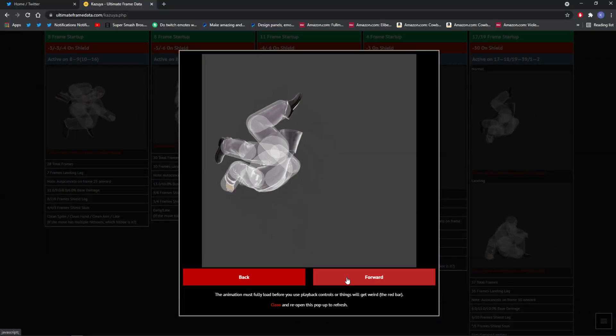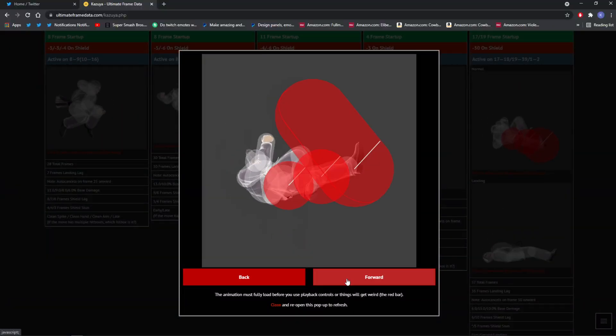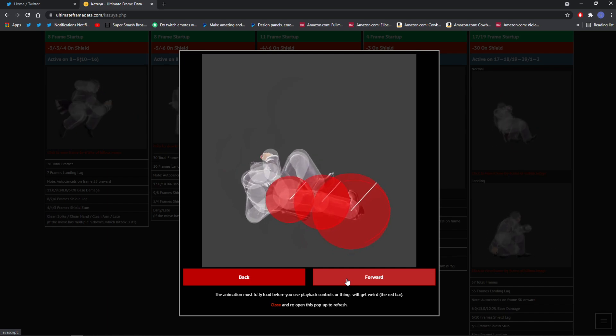The hitbox is massive, and the startup of it has really good model shifting where he kind of shifts his body high and ends up falling down onto his opponent.